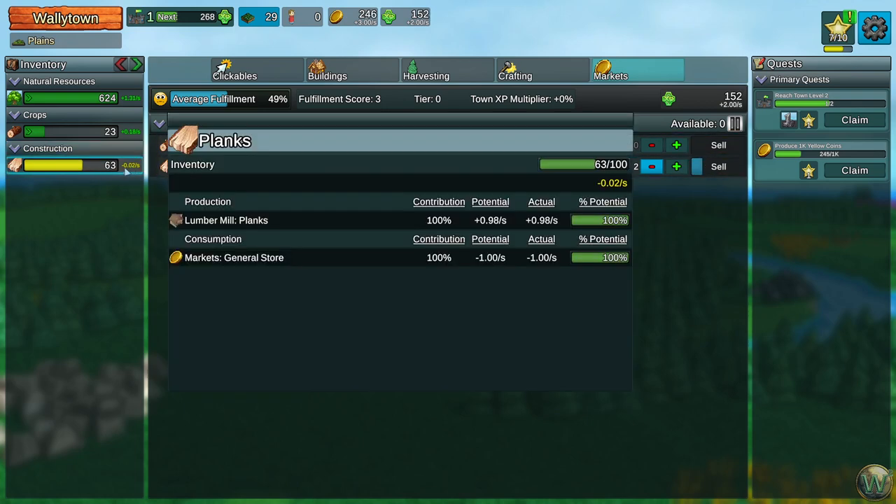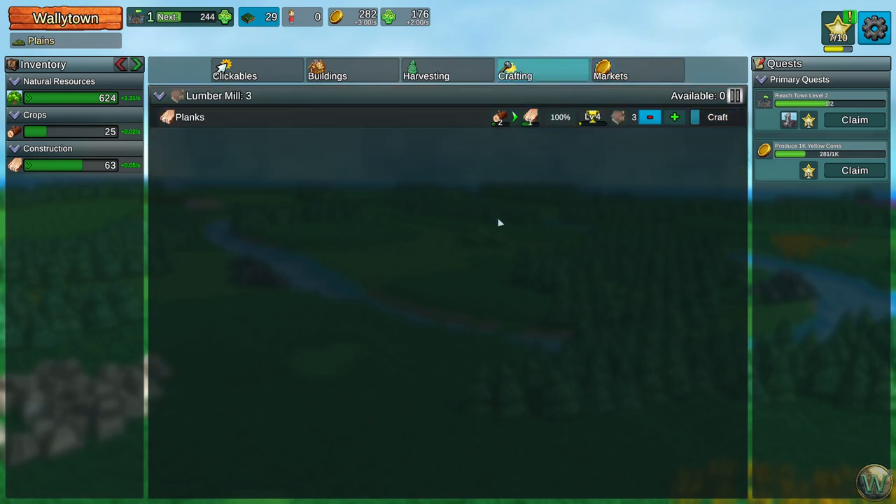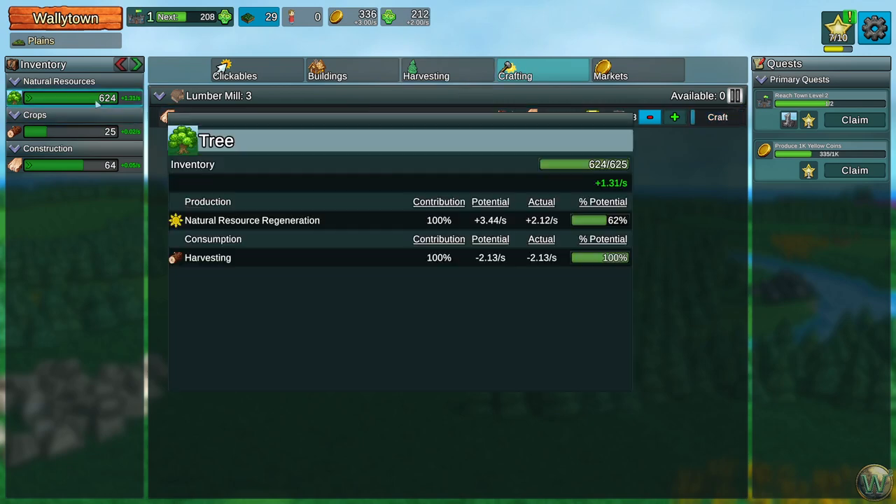We're losing planks very slowly — selling them slightly faster than we're making them. But now we're making more. What changed? This level went up, that's what changed. We're still doing good on wood too — we have more trees because we gained more land from leveling up. We ended up gaining 125 trees as part of that.